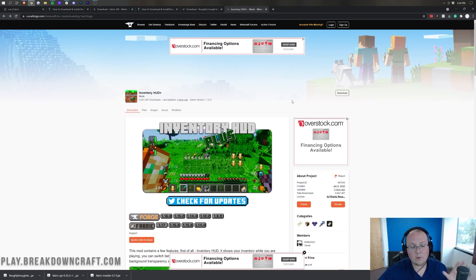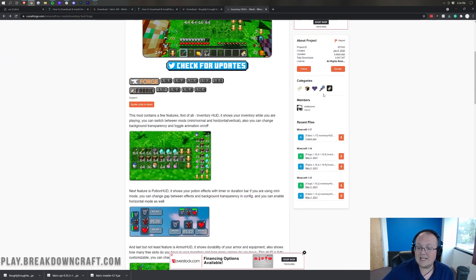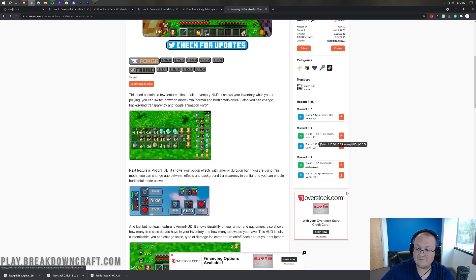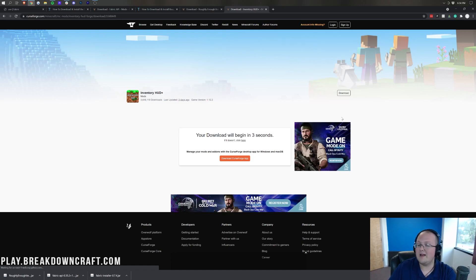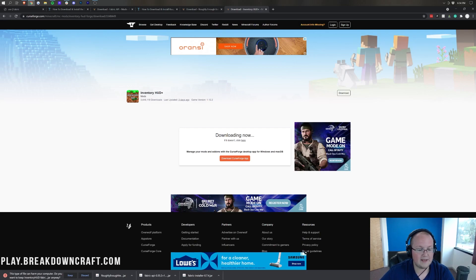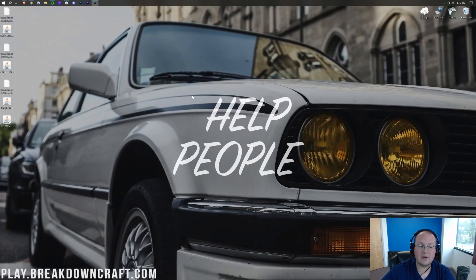Now let's go to Inventory HUD Plus. I wanted to feature this one because it has both Forge and Fabric versions, so you need to make sure you get the correct file. On the right-hand side, scroll down to Minecraft 1.17 and select Fabric 1.17 — not Forge. Click the orange download button, then keep or save the file. Now we can minimize the browser.